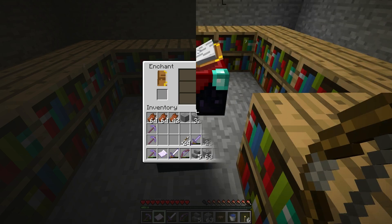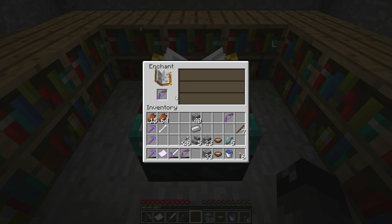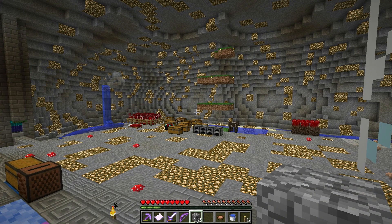Let's do one more bow - what do we get? Wow, the other one was Power 3 and Flame 1, but this one got Knockback. Yeah, that's a little bit better, I like it. Right on. I'm just sitting here waiting for these zombies to collect over here.